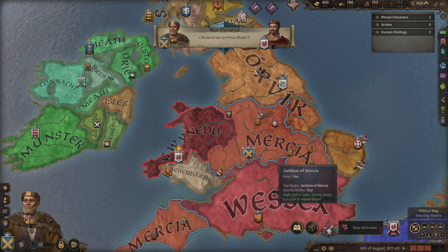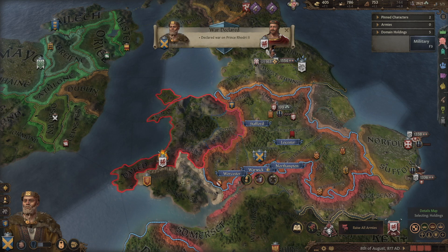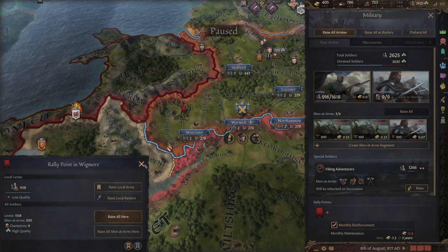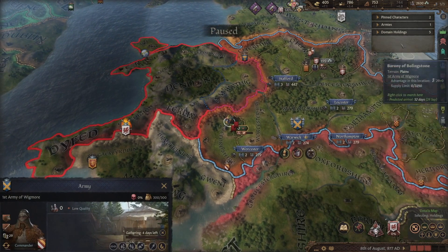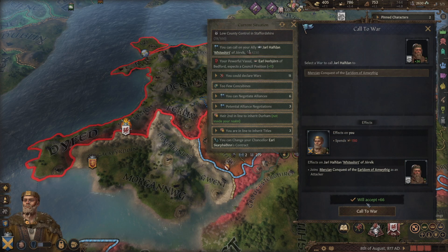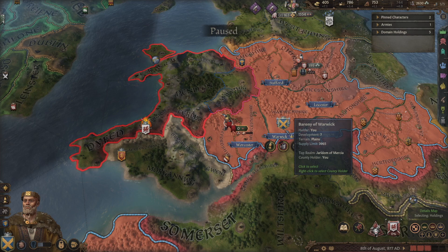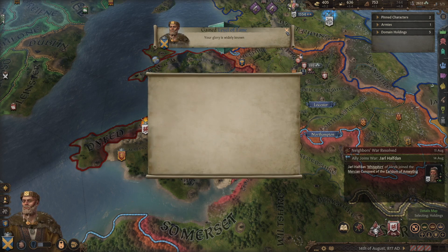We have declared war on Prince Rodri. We're going to raise all our armies but I want to raise them near the border first. Let's click on our rally point, right-click, and put it down in Herefordshire — that's where we'll raise all our armies. We're going to call our brother to help us out. Let's go up to our command button and call Jarl Hafdan — his acceptance is only at 66, but that should be a yes. Let's let time roll forward and get off on our warhorse.